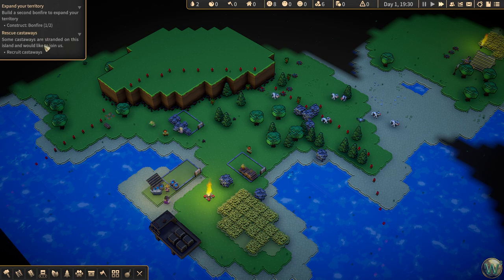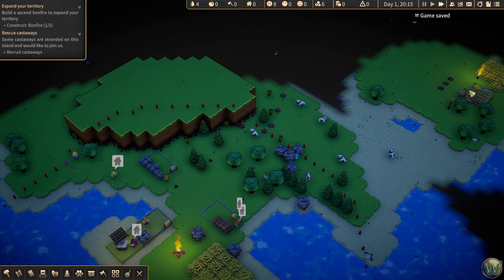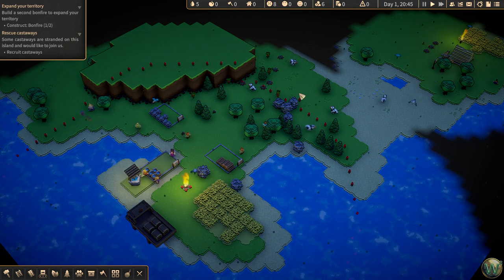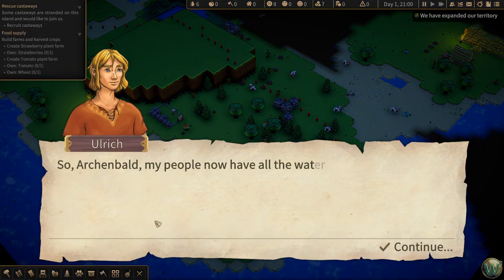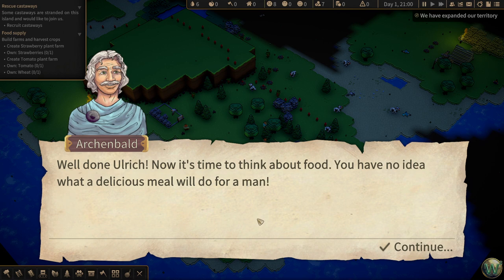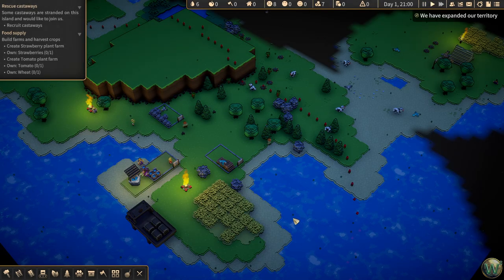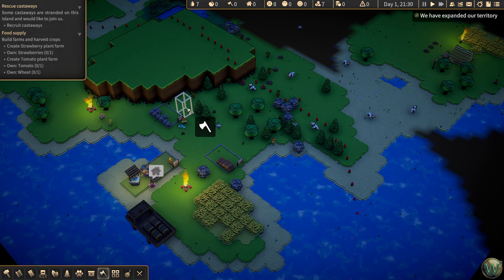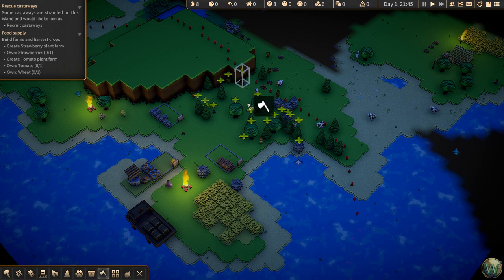Now we have a quest to recruit castaways. There are some castaways over here — you can see their flag. We just need to expand our territory over there to collect them. We also need to clear some land here. To clear land, you use the mine and harvest tool. Arjenbald speaks: 'It's now time to think about food. You have no idea what a delicious meal will do for a man. You should build farms and grow some crops.' So we're going to clear some land — you do that by clicking the axe icon or pressing M, and you can draw a box around the area you want to clear: trees, rocks, different plants also.